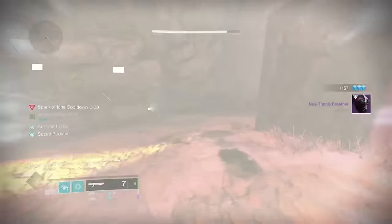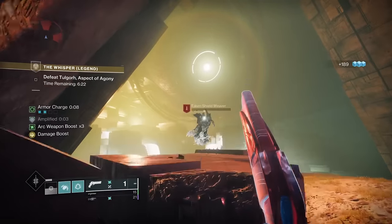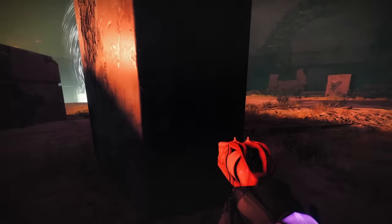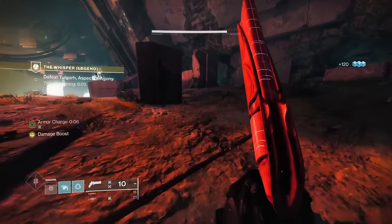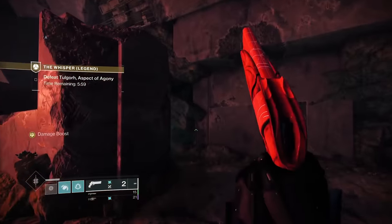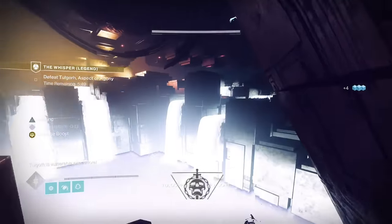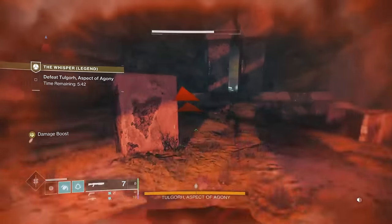The combination for Raiden Flux arc staff is: circle, R1, R1, R2 — so dodge, light, light, heavy, dodge, light, light, heavy. This is the absolute best combination you can do on arc strider Raiden Flux, and most of you won't know that because you haven't played it, especially players who started beyond Light. A lot of players haven't experienced this or want to try the new flashy stuff, but the old stuff still works really well. The super is still fantastic.